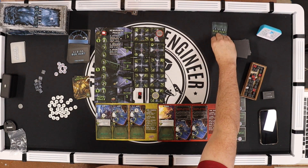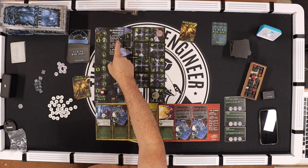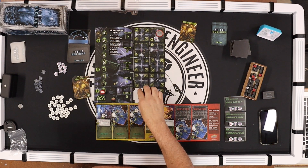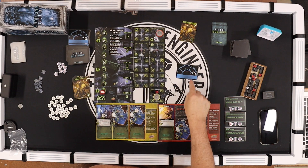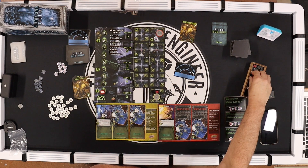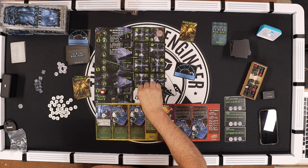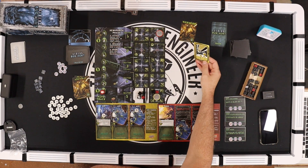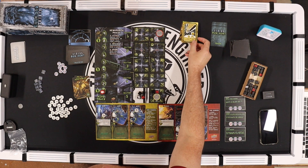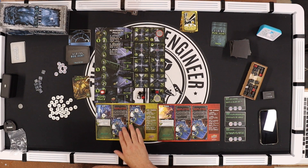Yellow — Drake needs to reload. He reloads and doesn't move. Last card bumps the tracker up, which adds one more xenomorph card to the deck — now there are three. Time to shuffle.